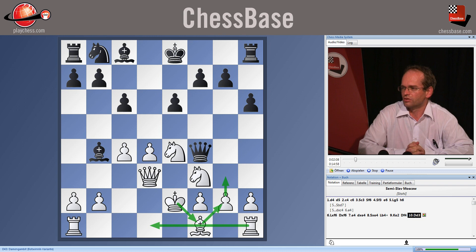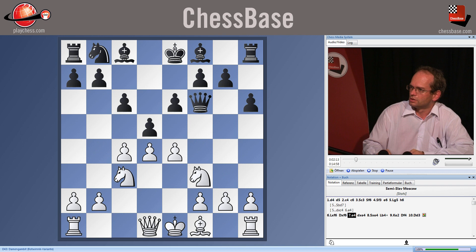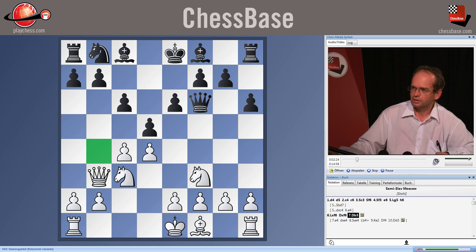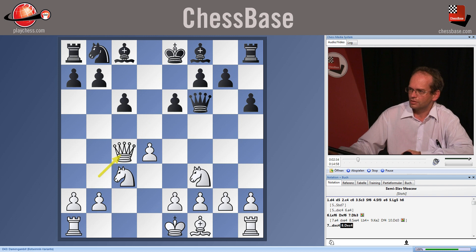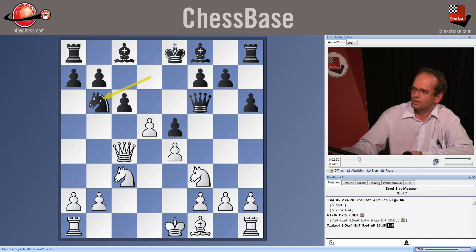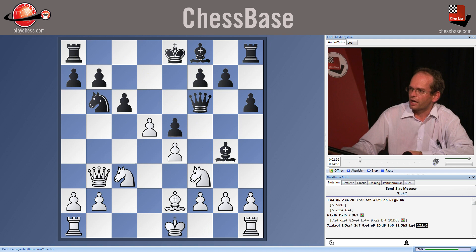Therefore e4 does not occur too often. Another idea is queen b3. By protecting the b4 square, white prepares the advance e4 in one move. However here, black can take on c4, and after queen takes c4, knight d7, the direct e4 runs into e5. Taking on e5 doesn't give white anything, and the advance of the d-pawn, d5, after knight b6, queen b3, bishop g4, bishop e2, allows black to play bishop c5. Black develops freely and has no problems whatsoever.